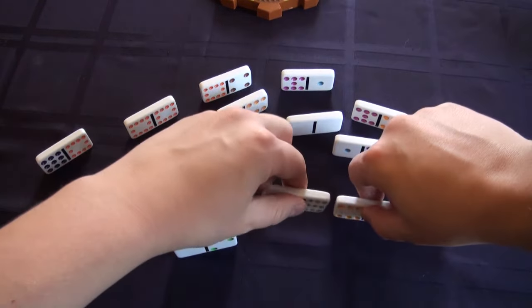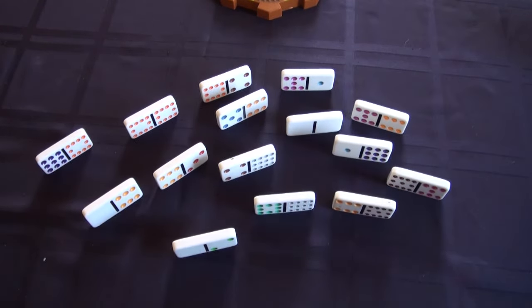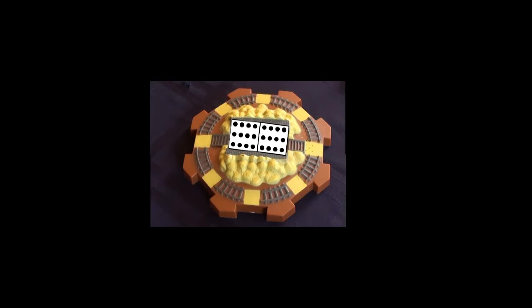Once you've taken your dominoes, set them up like so, so you can see them, but the other players cannot. The player with the double 12 plays first by putting the double 12 in the middle of the starting area. If none of the players have a double 12, then they search the boneyard until they find it, and reshuffle it.